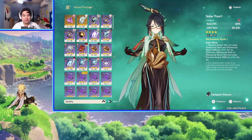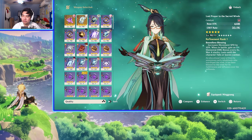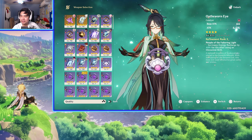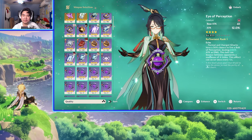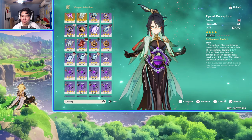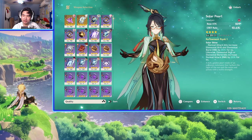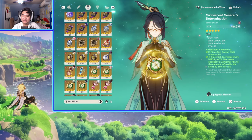For her weapon, I'm not sure what her best weapon is, but I'm assuming anything with attack percentage. Right now I have Solar Pearl. Kagura's Verity could be pretty decent as well. Old Sworn Eye increases elemental recharge by 40% after using elemental skills, which is pretty good. Since I want her to be a sub DPS while also being somewhat of a healer, I'd probably go for attack percentage weapons. It really depends on how you want to play the character.